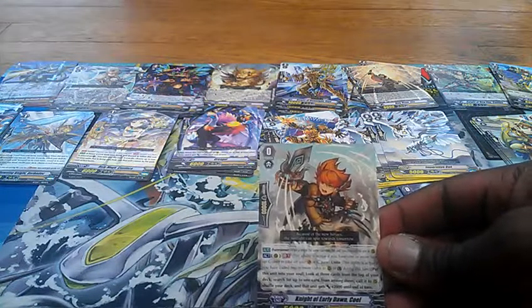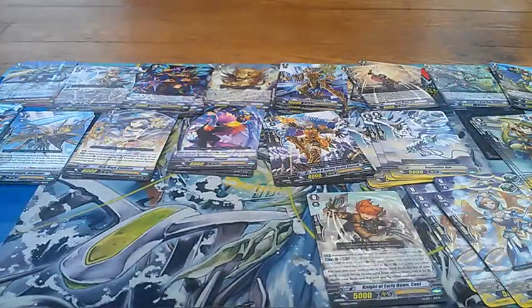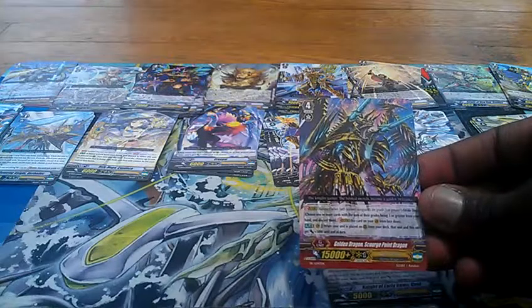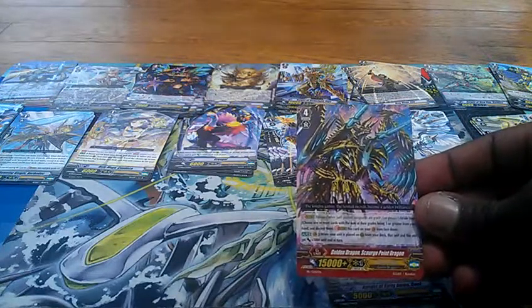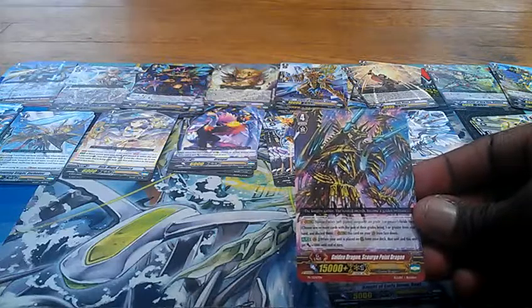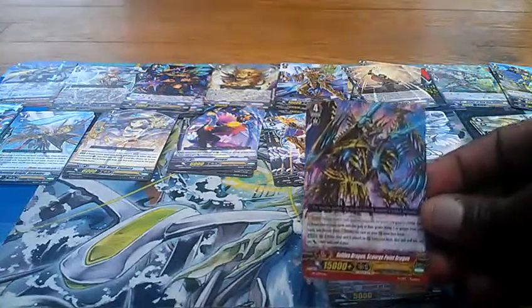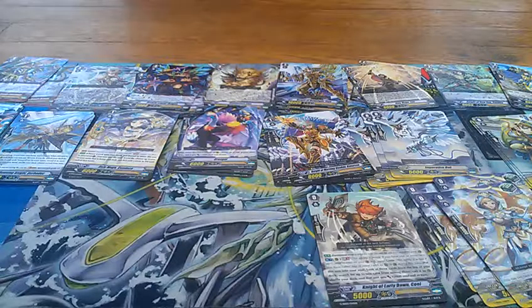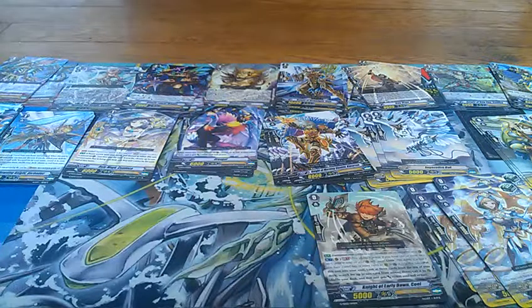And your Forerunner is Knight of Early Dawn, Cole. Forerunner skill, GB1, Unite: put this unit into your soul, look at three cards from the top of your deck, search for up to one card from among them, call it to rear guard, shuffle your deck, and that unit gets an extra 2,000. Also, it came with a promo stride — Golden Dragon, Scourge Point Dragon. When your unit is placed on rear guard from your deck, that unit and this unit get an extra 5,000. Pretty cool skill.